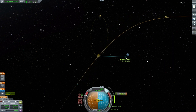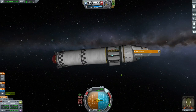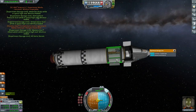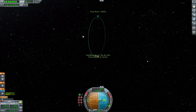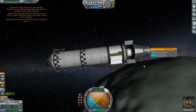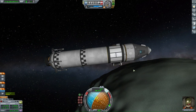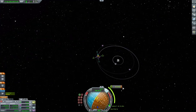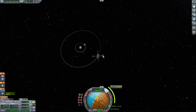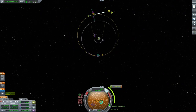This is something called delta V. Delta is a Greek letter — it's basically D, but they call it delta. Delta V means change in velocity or speed, and delta is commonly referred to as a change in something like speed.